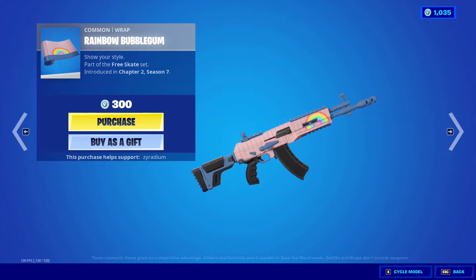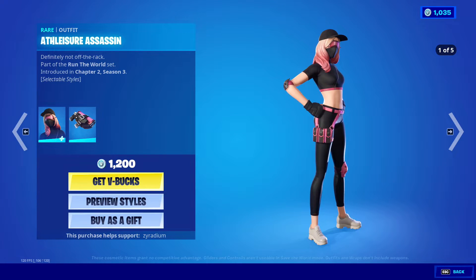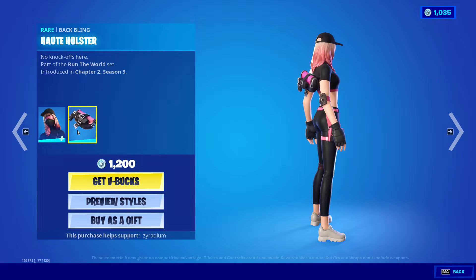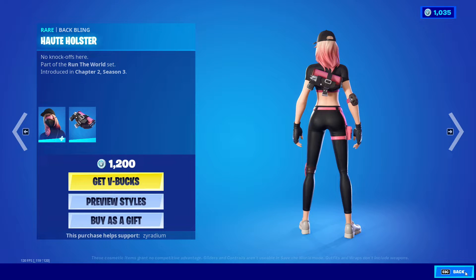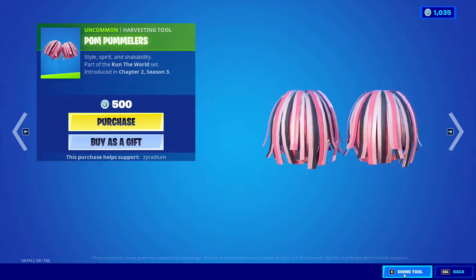We got Rainbow Bubblegum, a wrap from Chapter 2 Season 7 right here. We also got Athleisure Assassin back in the item shop from Chapter 2 Season 3. We also got the Holster back bling and the Palm Palm Blurs.